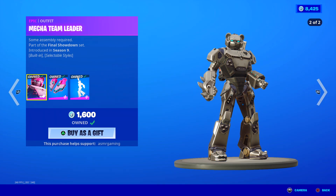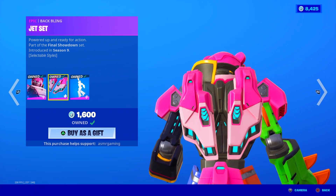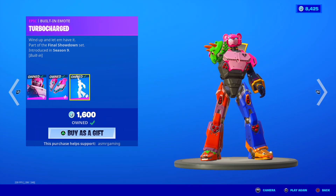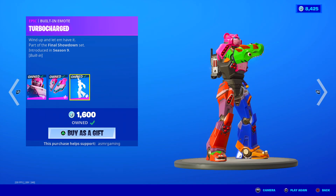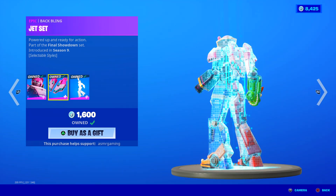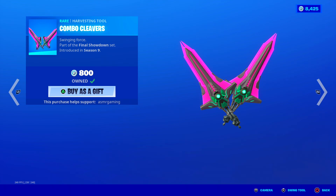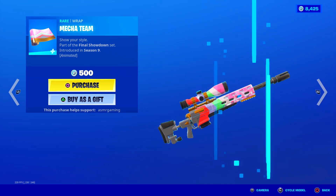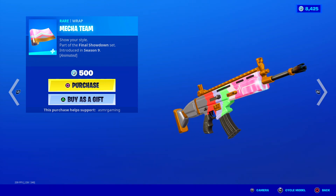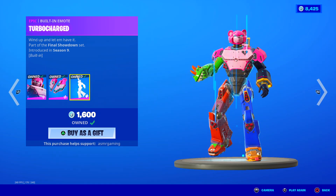Mecha Team Leader is back. 'Some assembly required.' Part of the Final Showdown set. I like the second chromium chrome version. The first edit style is nice though. Here's the Jet Set back bling — 'Powered up and ready for action.' And here is the Turbocharged built-in emote — 'Wind up and let him have it.' Good emote as well, especially with the chrome version doing that uppercut. It looks really good in game. I have this skin. I recommend it. I feel like Mecha Team Leader is kind of underrated and people don't know how awesome this metal edit style is. Combo Cleavers harvesting tools have a unique animation with pink lightning sparks flying everywhere. Nice sound. Very cool design. There's also a Mecha Team wrap — it's an animated wrap but a very simple one. Honestly I would not recommend it, especially since it only goes with the original edit style and there's no version for the metallic style.